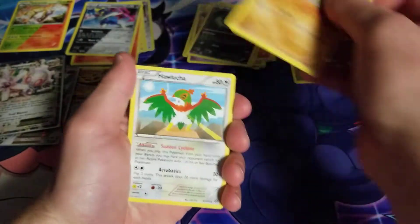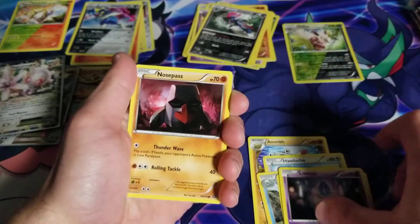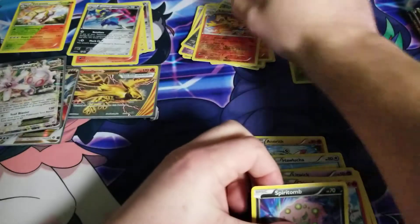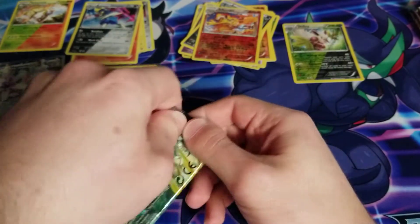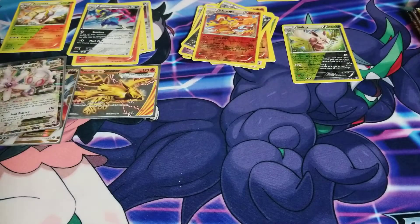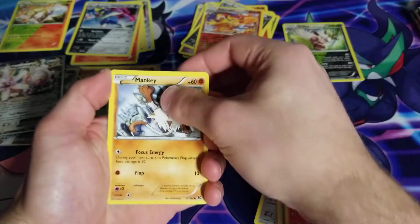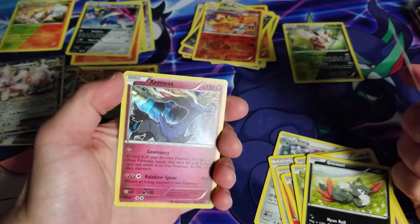We got Anarith, Hawlucha, Duosion, Ponyta, Deino, Litwick, Nosepass, Chimchar, Infernape, and a Spiritomb — a few more packs here. One doesn't want to come open — one of the rare ones that doesn't want to open up. We got Klang, Special Charge, Monferno, Mankey, Ambipom, Drifloon, Swinub, Sneasel, Armor Fossil, and a Zerneas holo.